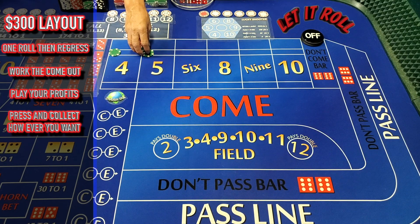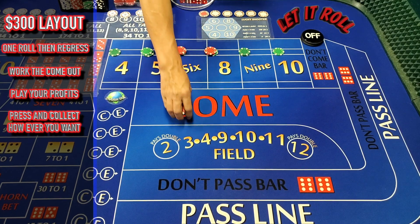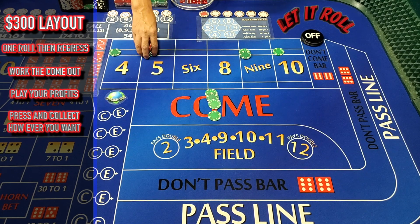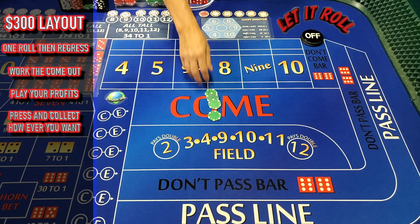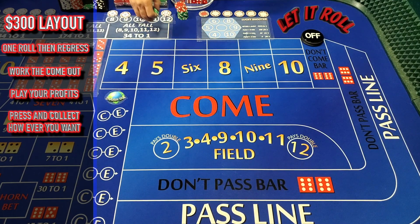We already showed you what it was like if you threw the ten. If we throw the nine, it's also going to be good because you get double payment there. If you throw the nine, you're going to win $70 plus $30, so you're basically going to win $100. If you throw the nine, that's going to be your profit. So you tell them to take it down, and now you've got $100 to play however you want. Again, it's going to be based on your table limit. If you wanted to, you could play a $50 five and nine, or however you want to spread that $100 out — but you just got to get past that first roll.